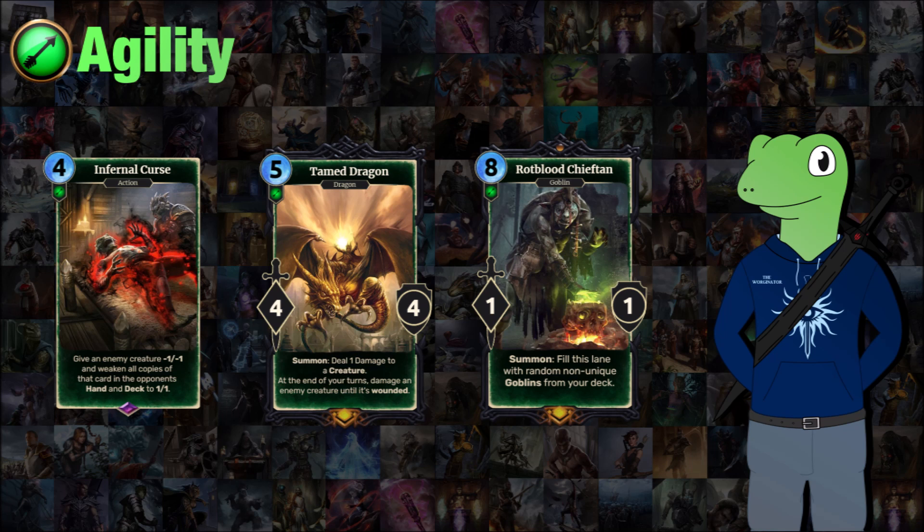On to the more expensive agility cards. We have Infernal Curse, a 4-cost card which will weaken an enemy creature by -1/-1. That seems a bit bad on its own, but it also weakens all copies in your opponent's hand and deck to 1 power and 1 health. So say your opponent used Galen and the Shelterer to give them more Pathmage Adepts in their deck — your opponent summons one, you use this card on it, and it reduces all those copies with massive stats down to 1/1. Because it can't actually destroy them it won't add any weird runaway level of play.